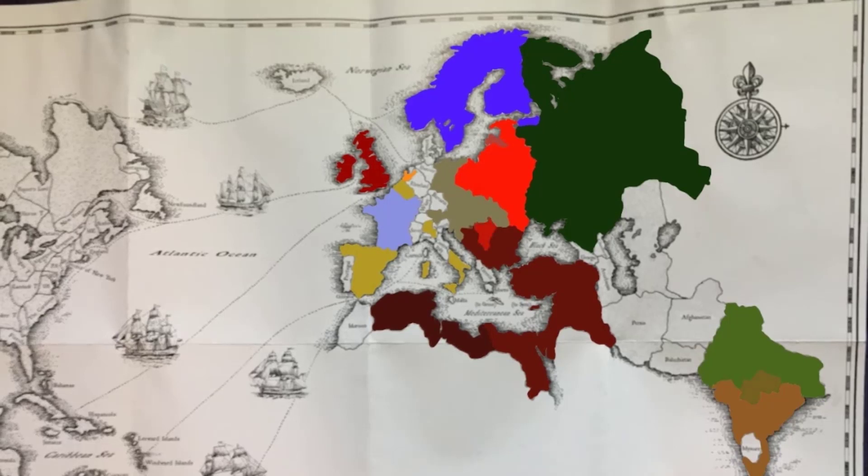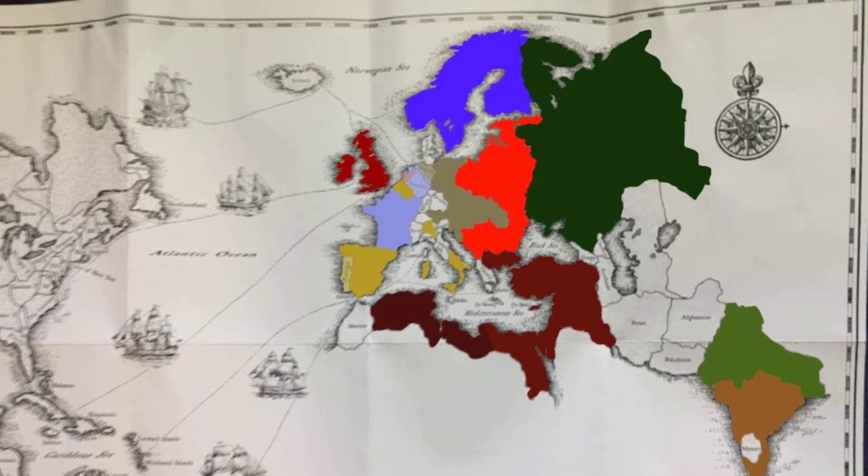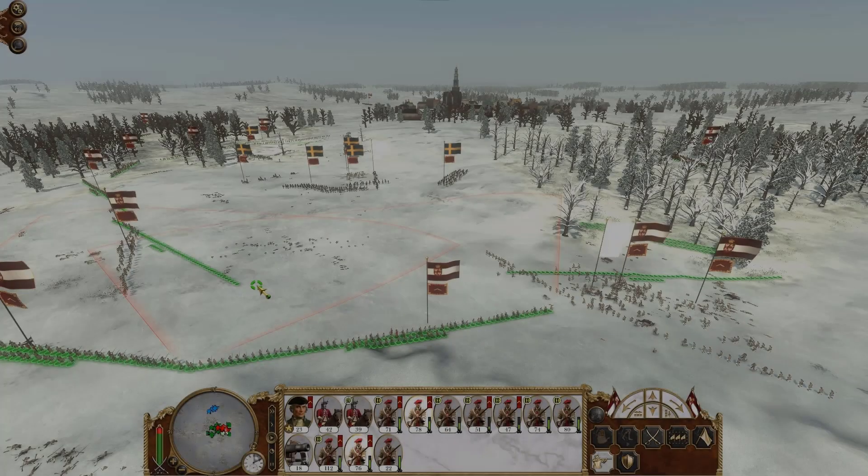As you can see, we have started to really carve a path into Central Europe. Sadly, we're not only competing against our enemies — we are also competing against our allies, the Austrians, as they take Hanover and continue to grab more and more regions.